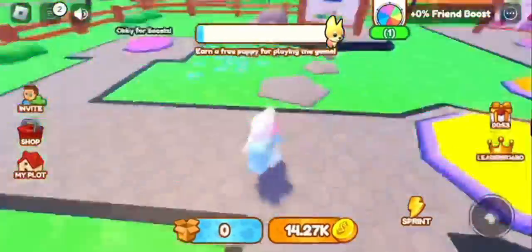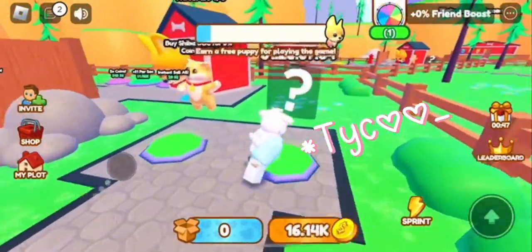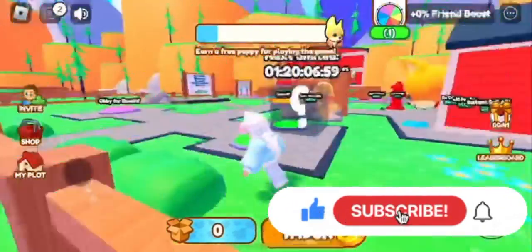Hey everyone, welcome back to the channel. In this video I'll be showing you how to get the blue corn dog UGC item in the Puppy Simulator UGC event. It will not be released until August 5th, which is about a day and 20 hours from now, but I know how to get it.